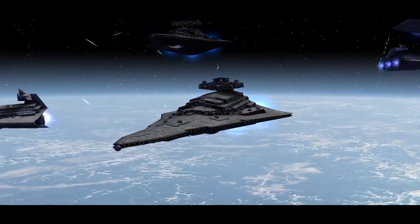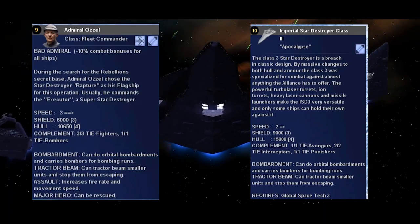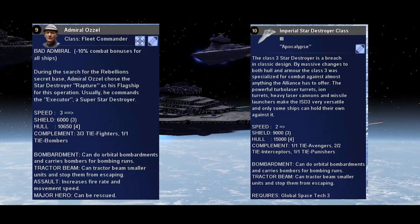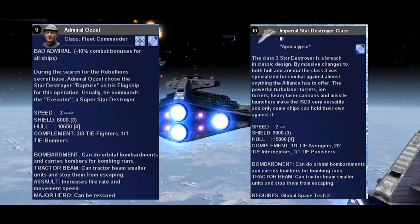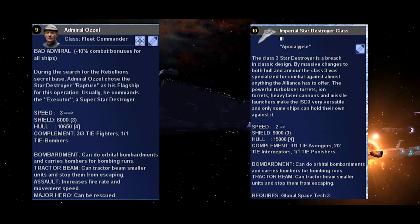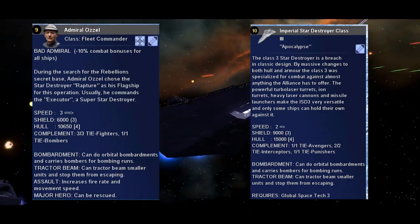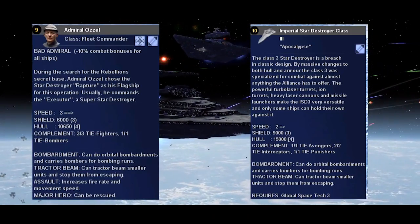We can compare the strength of ISD-3s versus ISD-2s within the Empire at War Awakening of the Rebellion system. Obviously, the ISD-2's stats are in no way canon, but we can tell based on how different the ISD-3 is how much more powerful it's intended to be. The ISD-3 is slower than the two, despite having more engines — presumably because there's a lot more mass to move. However, the shield is significantly stronger: 9,000 points versus 6,000, so 50% more powerful. Similarly, the hull is 15,000 points versus 10,000 for the ISD-2, meaning this thing can really take a beating.